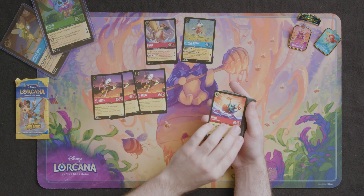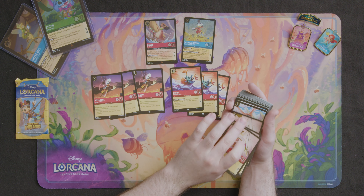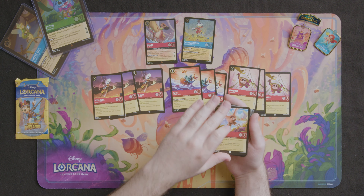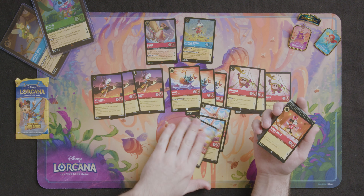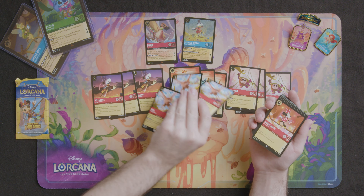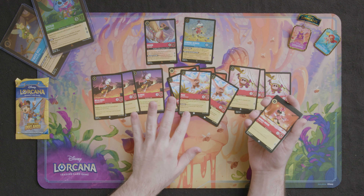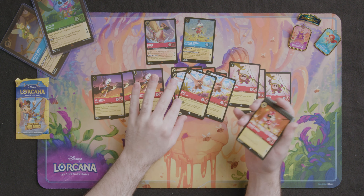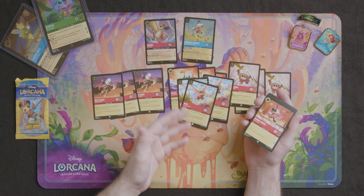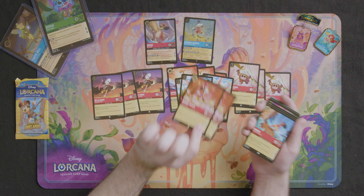Now for our commons — we've got three Della Ducks, two-cost inkable. We've got three Hei Heis and three Kakamoras, nothing special with those just yet. Something important we do have is three Mauis, which combo quite well with the Hei Heis. His ability reads: whenever a character of yours named Hei Hei quests, this character gains plus one lore and loses Reckless this turn, meaning he'll be able to quest instead of having to challenge. And if you have multiple Hei Heis that quest, those effects stack.